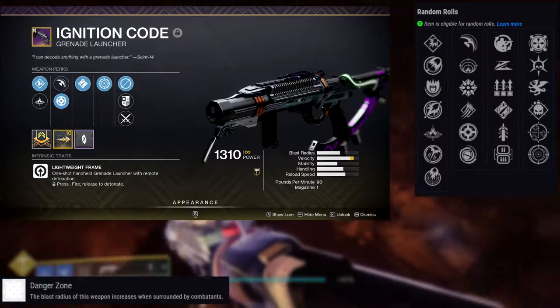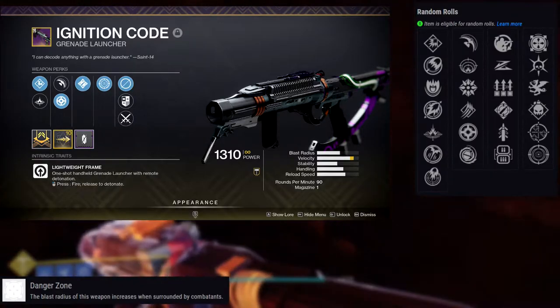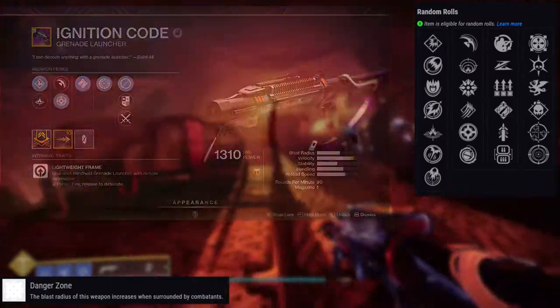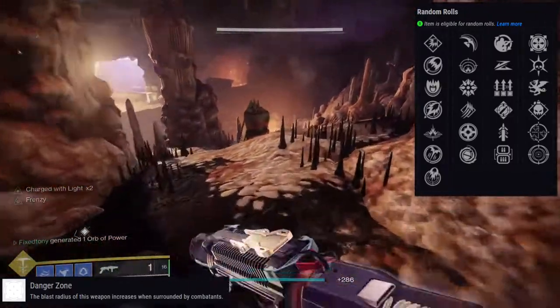Perk row one: Field Prep, Slideshot, Surplus, Ambitious Assassin, Quick Draw, and Lead From Gold. For the second row: Danger Zone — the blast radius of this weapon increases when surrounded by combatants — Thresh, Vorpal Weapon, Demolitionist, One for All, and Frenzy.